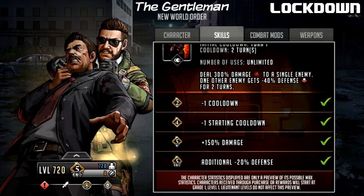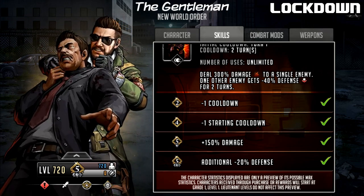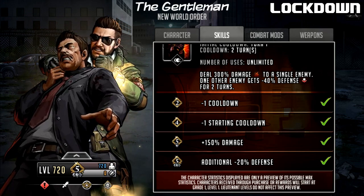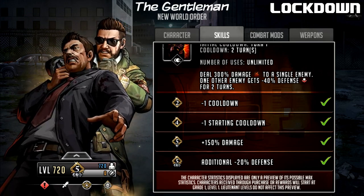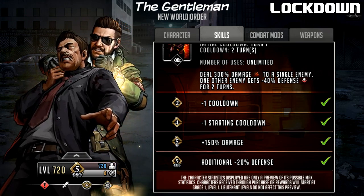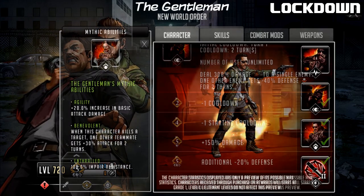I'm pretty happy that this is, I think, the first character in the game that has both a rush and a signature move that deal with reflect — in the sense that neither can be reflected. Every other character either has a signature move or a rush that can be reflected by basic mods. It seems like this guy is kind of here as the answer to that problem.